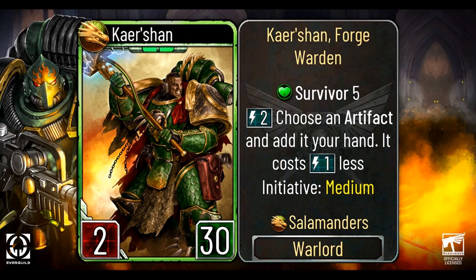Our final card is called Curshon Forgewarden. He is the rare Warlord of the Salamanders. He's got 2 attack and 30 HP. His description is: Survivor 5. Pay 2 energy, choose an artifact and add it to your hand — it costs 1 energy less. His initiative is medium. Now that we have the first Warlord of the Salamanders, let's discuss him. Survivor 5 on a rare Warlord means he's essentially at 35 HP with an extra step — pretty good. The fact that you can choose an artifact and add it to his hand at a reduced cost means he'll always have support early and late game, creating artifacts to support troops or deal with the enemy's board. I think he's decent, probably not the best, but he has great potential and will be played. I'm also really happy about the medium initiative, though I hope Evergill will change the counter-attack of the Salamanders, because I'm really not a fan of it.